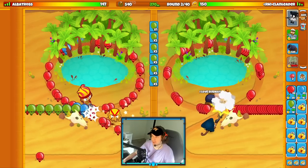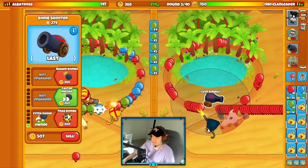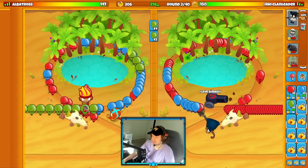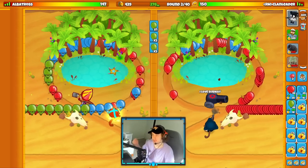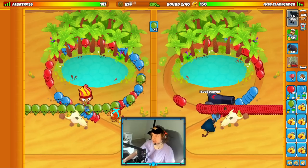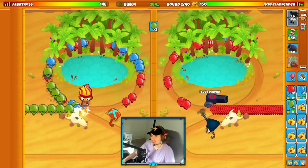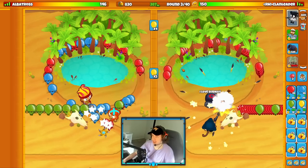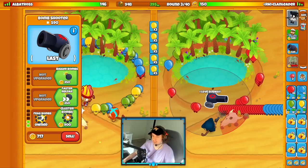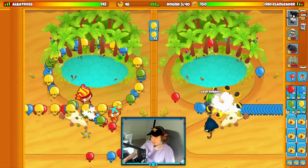We're going to Albatross here, starting with Gwendolyn and a boomerang. What you'll see me doing this game, in comparison to the previous match, is going for more eco and a second plantation instead of a marketplace — because I'm not planning on ending the game round 22. The game is also going to get stalled more, meaning the rounds get a lot longer, so it's going to be easier to afford stuff. Plus this map is just a much easier map.